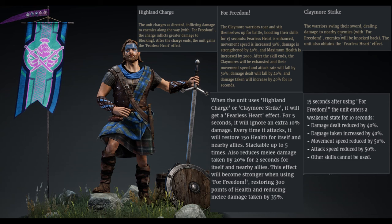The fearless heart effect becomes stronger when using cry for freedom — restoring 300 health and reducing melee damage taken by 35%. My sequence: I charge, make sure I'm intermixed deep in the enemy unit, then pop cry for freedom. That activates +30% movement speed, +40% damage strength, and +2,000 maximum health — and with the bottom line another +2,000 for 4,000 total. After the skill ends the claymores will be exhausted: movement speed falls 50%, damage dealt falls 40%, and damage taken increases 40% for 10 seconds.